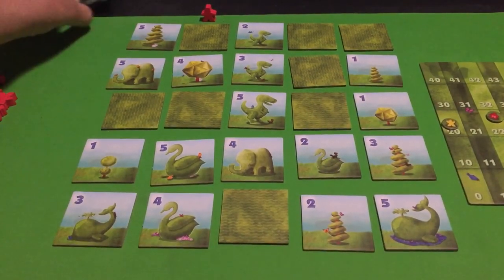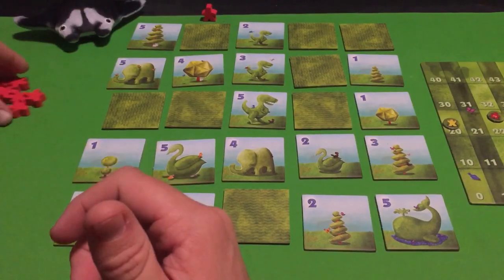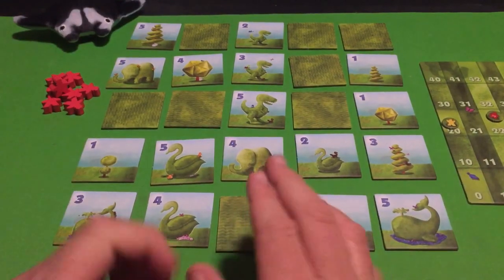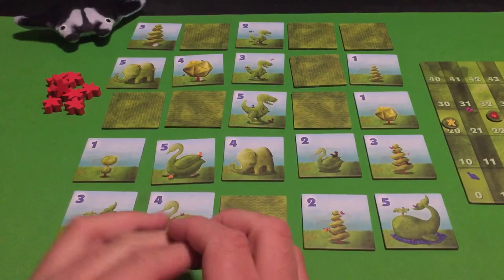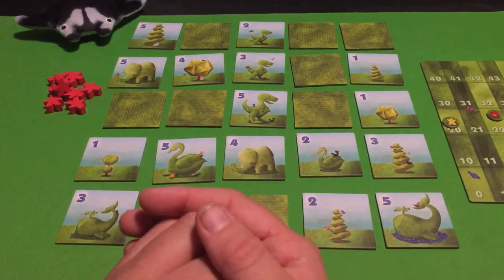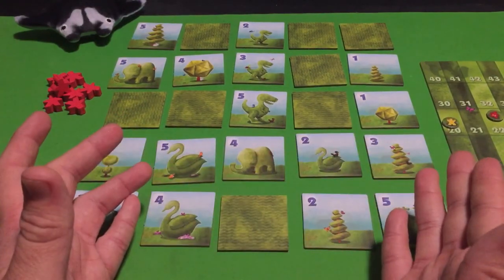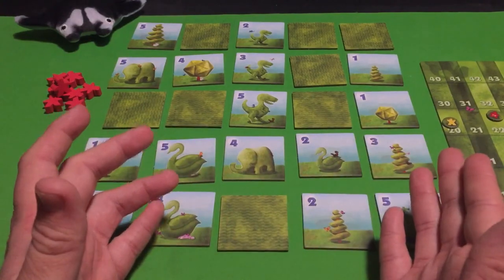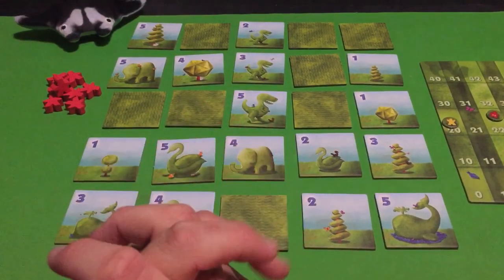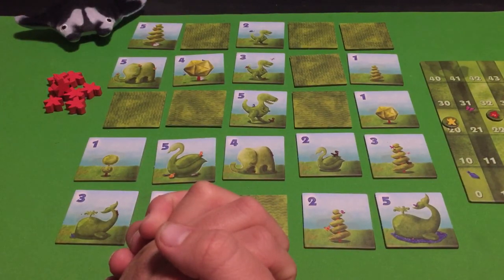Manta wins Topiary with 72 points to my 70 — good job Manta! That's basically how you play Topiary. It's a simple and easy game, but there is some strategy involved in which tiles to put back, which ones to pick up, and which ones to keep in your hand. Thank you for watching — if you liked this how-to-play and gameplay video, don't hesitate to leave a like, and I'll see you next time!